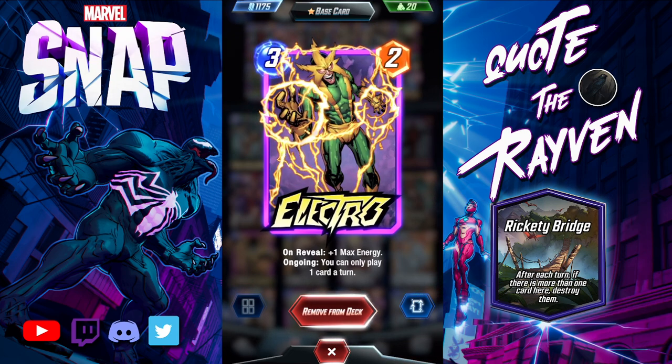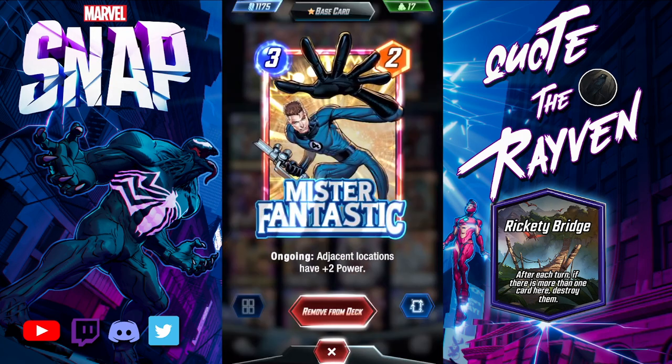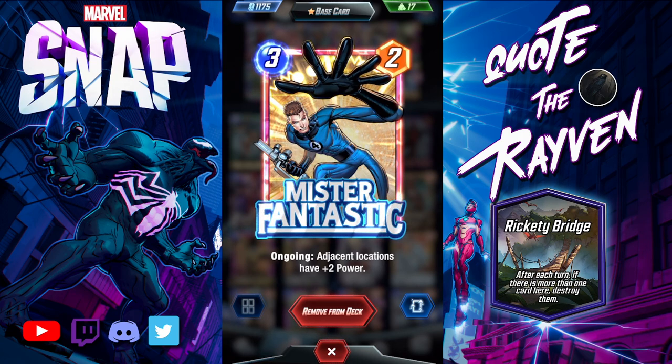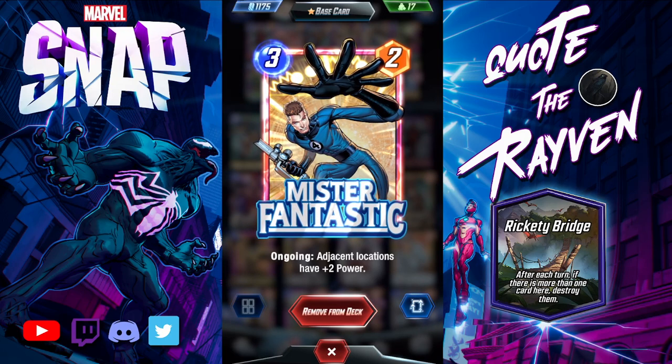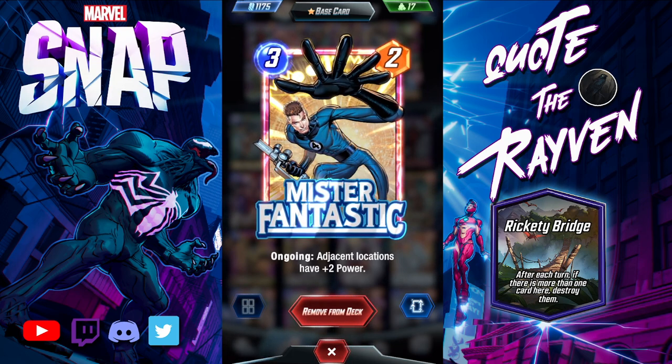Electro is totally clutch — you can play your high-cost cards a turn earlier, definitely worth it. Mr. Fantastic: play him on either side of the bridge for that two power, and couple him with Colossus for more power. He gives you two, then Colossus has three, so you're starting with five power at that location within three turns.